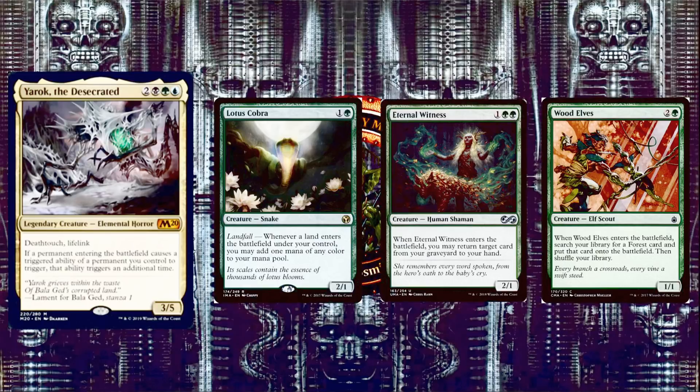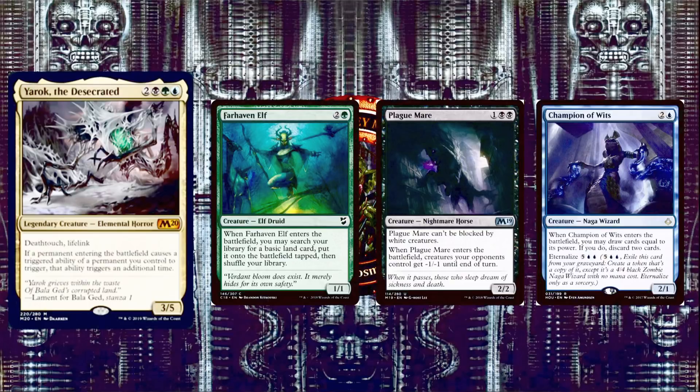Next, Eternal Witness is 1 and 2 green for a 2/1 Human Shaman. When it enters the battlefield, you may return target card from your graveyard to your hand — already fabulous in any green Commander deck, even better with Yarok. Wood Elves is 2 and a green for a 1/1 Elf Scout. When it enters the battlefield, search your library for a Forest card and put it onto the battlefield untapped — with Yarok, you get two of them. Next, Farhaven Elf is similar: 2 and a green, search for a basic land and put it onto the battlefield tapped. With Yarok, getting two lands makes it absolutely worth including.